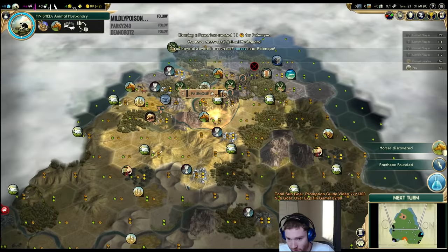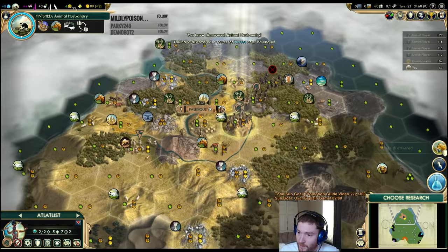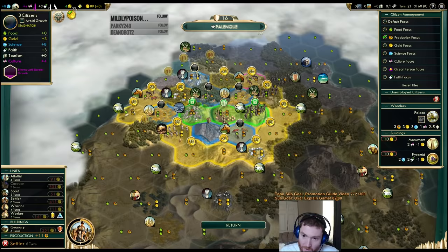This barbarian is being annoying. We do have two horses. Does this change it to 13? No, it doesn't. So we'll keep working the gold to get the yield on that. This is one of the benefits of having early silver — I need to improve that tile.